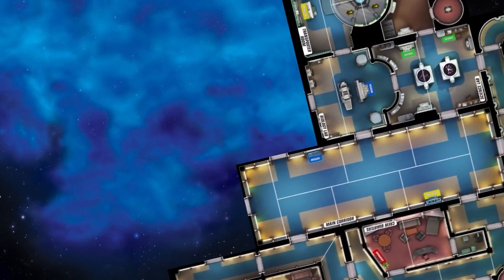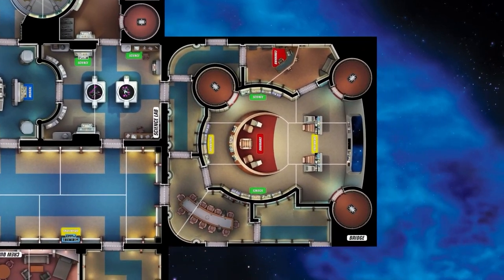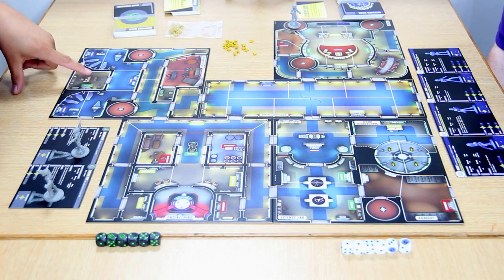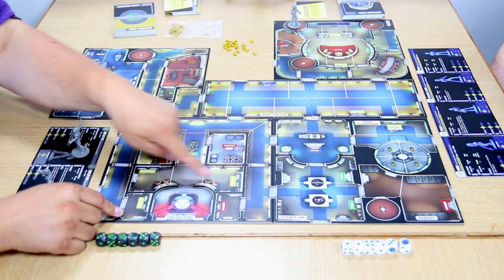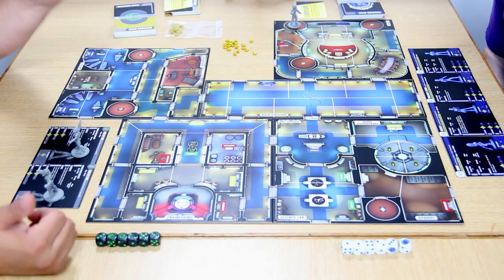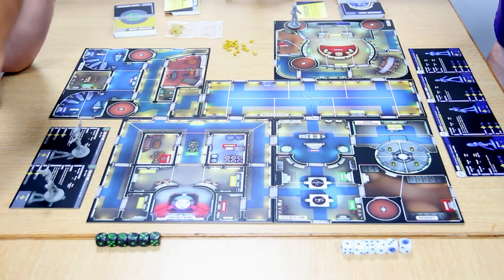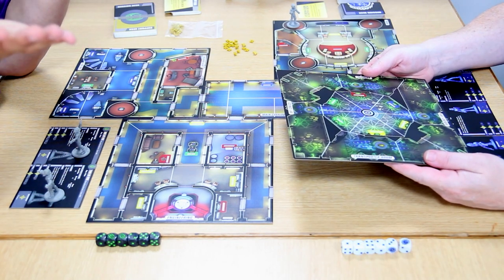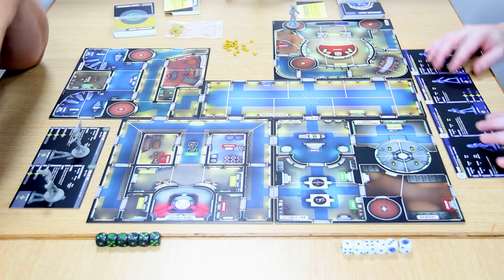I want to talk about the artwork first. The board has the captain's ready room, the briefing room, and loads of attention to detail — sickbay has Crusher's office, Geordi apparently had an office in engineering with sofas the entire time, there's the science lab and O'Brien's transporter room. If you turn over any one of the tiles you can see on the other side it's a Borg cube — so you can play a Borg ship or a Federation ship out of the core set. All the tiles are double-sided, which is brilliant.